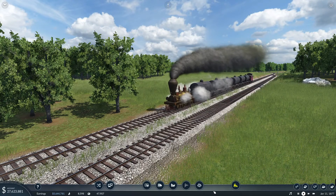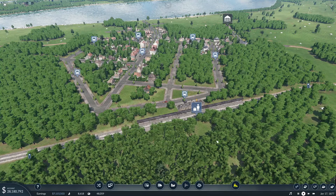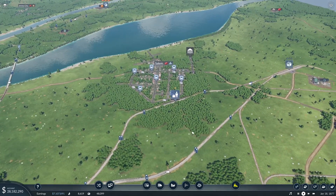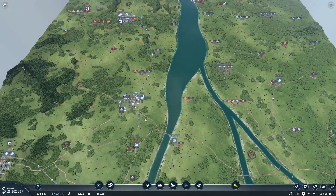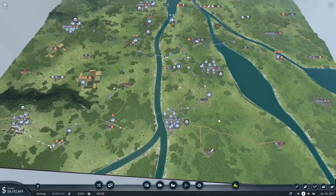Hello everyone, my name is Teo Salvador. Welcome back to another episode of Transport Fever. If you missed last episode, we connected the town of Solemn to the outside world. We also built some other train track over here. We connected Lansing to Wilmington, and we did a couple other things.